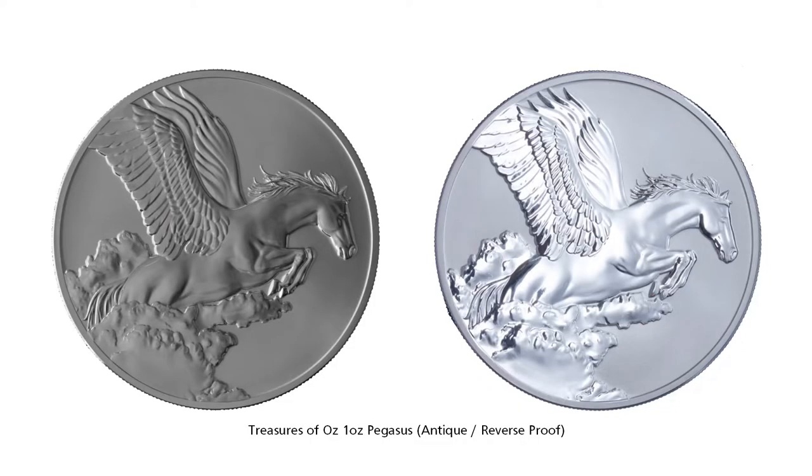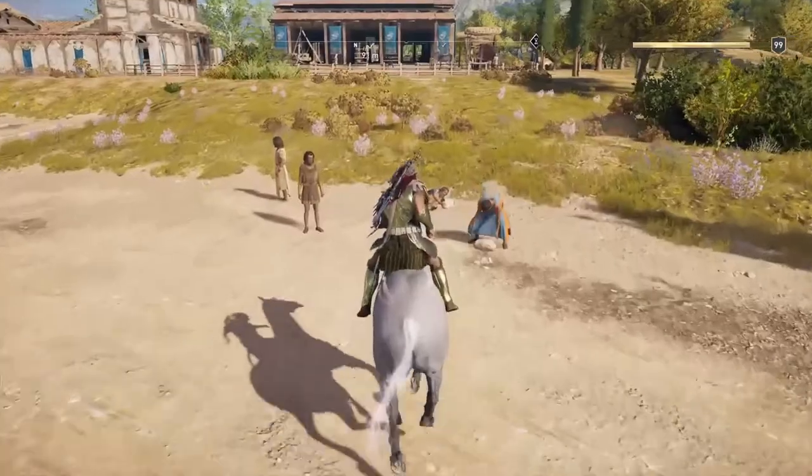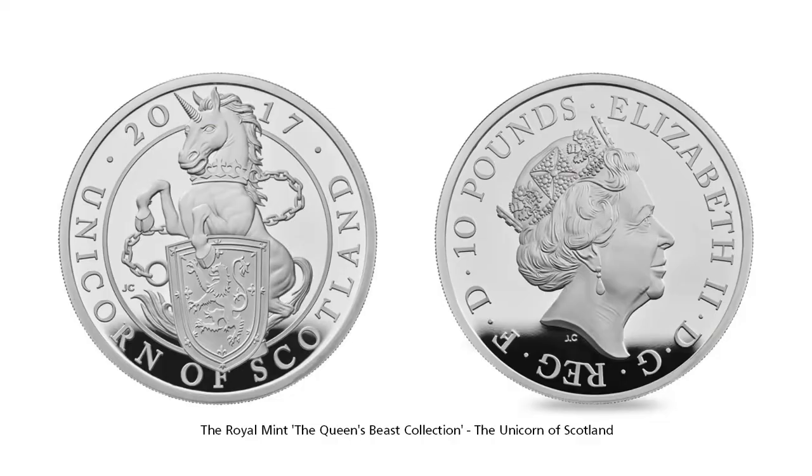We now go mythical — Treasures of Oz again gives us Pegasus and Unicorn, both of which can be found as skins for Phobos in the Assassin's Creed Odyssey game. We then have two examples of the Queen's Beast series: first being the White Horse of Hanover, and one of the first releases, the Unicorn of Scotland.